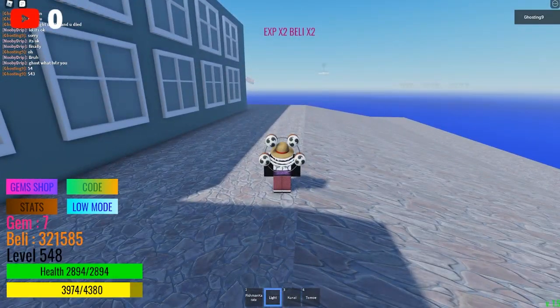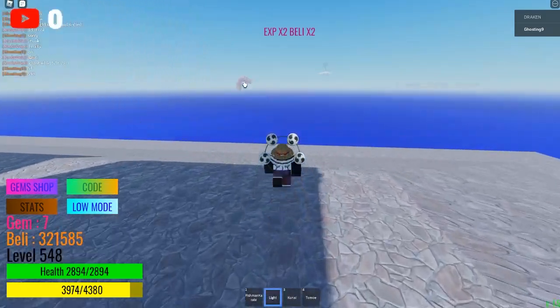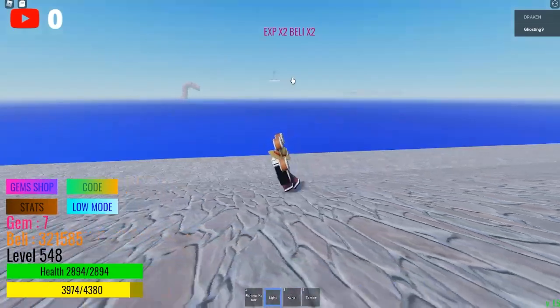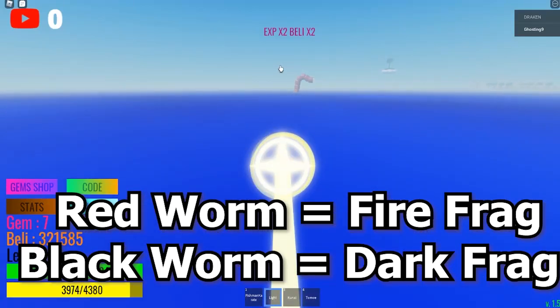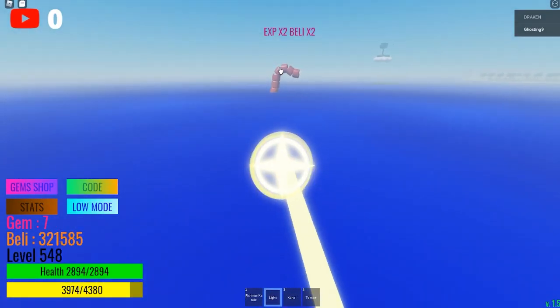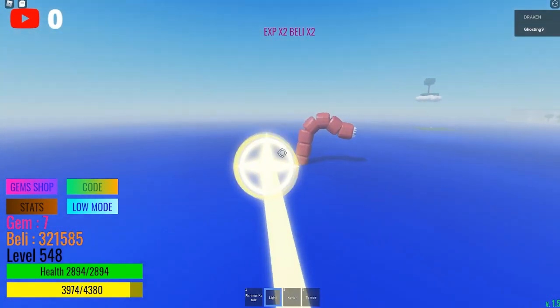The first thing is find a worm. If it's red, you have a chance to get the fire fragment. If it's dark, you get the dark fragment. So let's kill this — if it gives the fire fragment, then yeah, it's cool. Let's just kill this pretty quick.